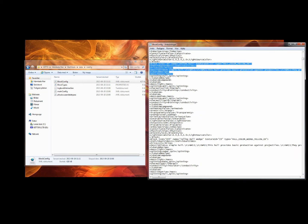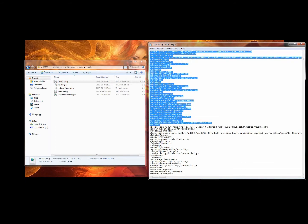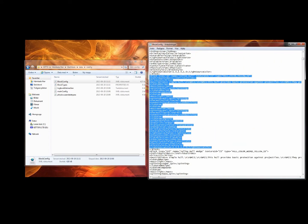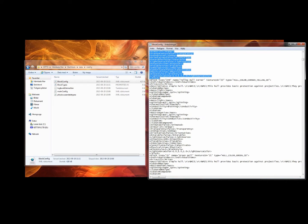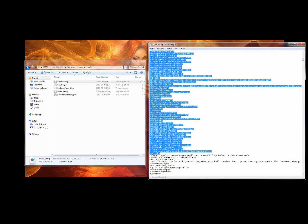That block begins at this row and ends at here. But we want the wedge as well, so we're gonna take it down here. And we want the corner as well, so we're gonna take it down there.